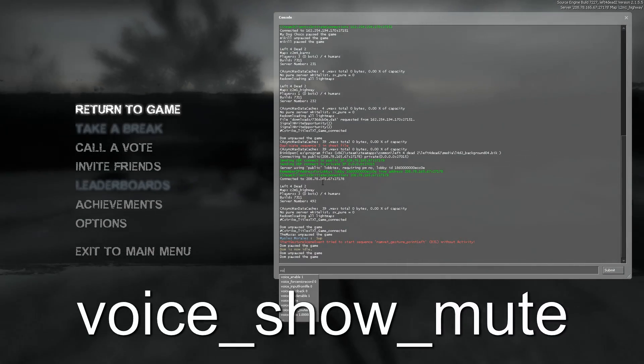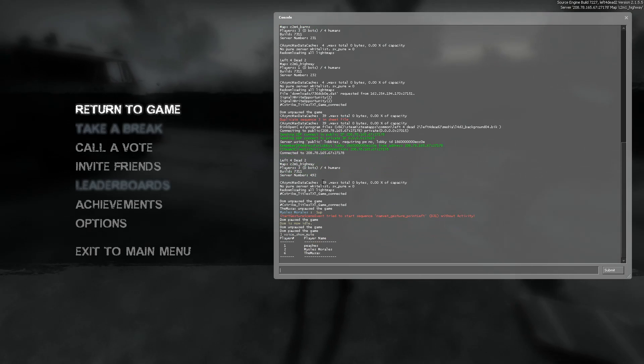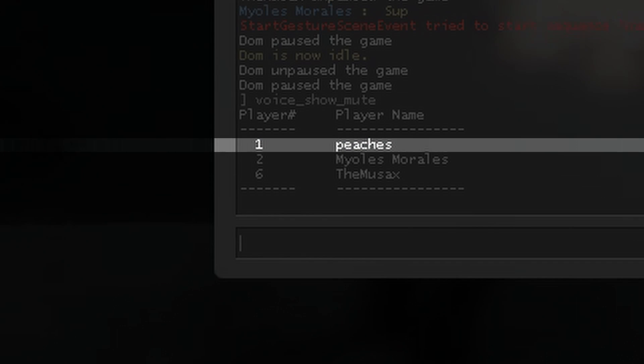With the console open, type voice_show_mute like how it's written on screen, with underscores between the words. Click enter and you'll see a list of the other players in the game. Take note of the number next to the player you want to mute.